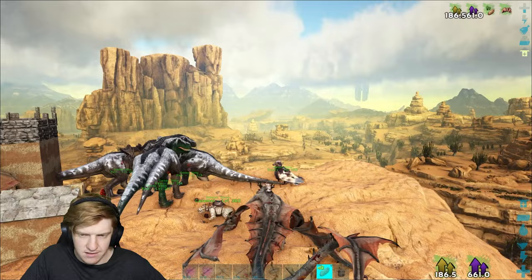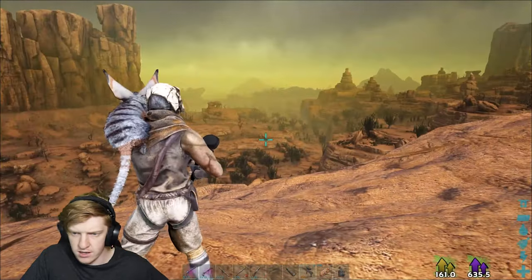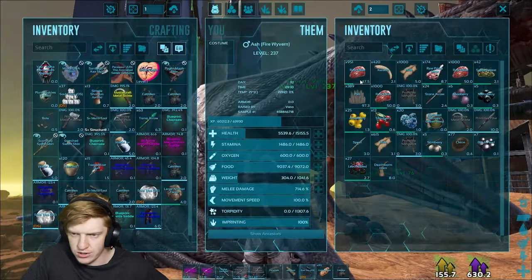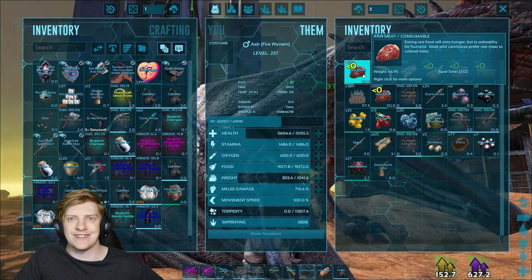Purple drop - could give me something good. Maybe a better longneck rifle because I still need one. It's not the greatest drop there - that's not what we want. Back to base we go. Oh, is that rain? It is - it's rain! That's a nice occasion. There's rain here on Scorched Earth - not a common occurrence at all.